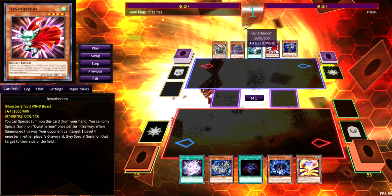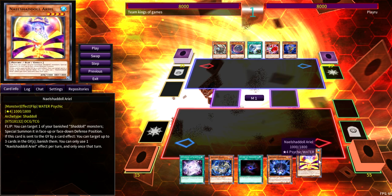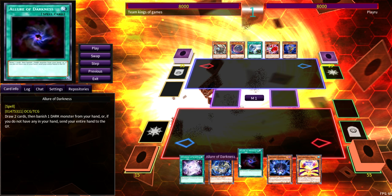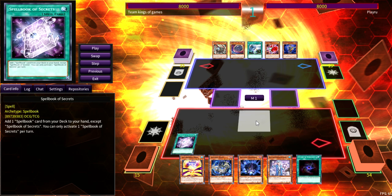My opening hand — I have some RNG I have to make happen for this hand to be complete. The most important thing I need to draw is at least a Shadoll or two, and then I need to fish for a fusion spell — so I have two chances at that. I go for Spellbook of Secrets first to do the Spellbook engine, because I don't want to activate Allure and draw into anything I would've searched off Secrets or Blue Boy — that would just be a dead draw.